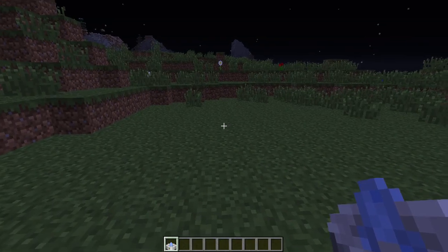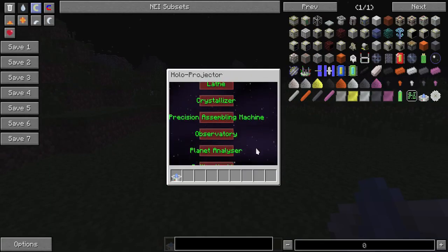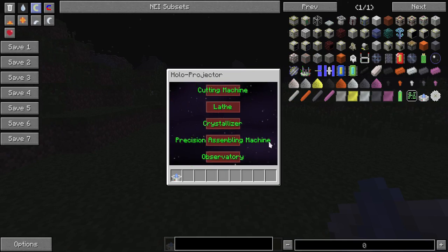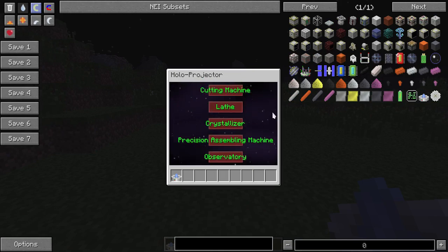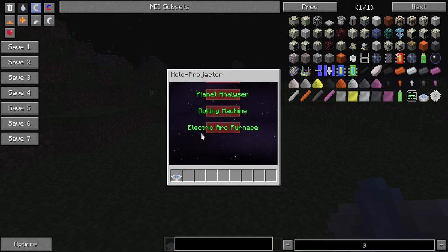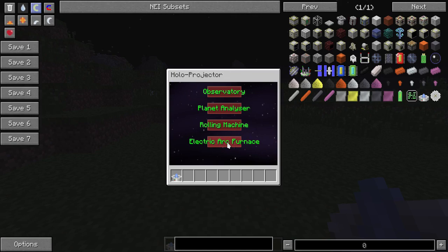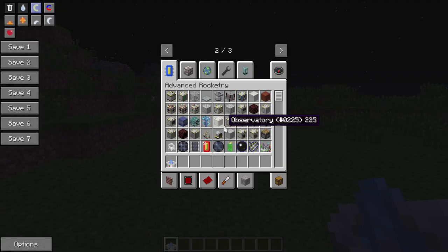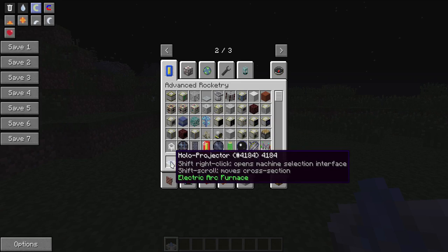If I shift-right-click, it brings up a display of all the machines currently in Advanced Rocketry that require more than one block. You can scroll down the list by clicking and dragging your mouse. I'll show you the first thing you probably want to build - the electric arc furnace, because you need steel for things. I'll click on that and hit escape to close the interface. The green letters at the bottom tell you what you currently have selected.